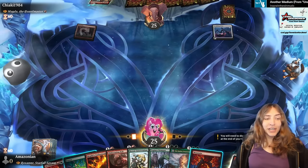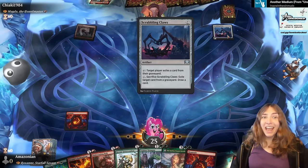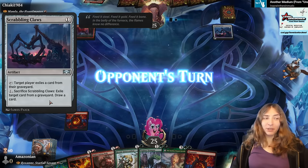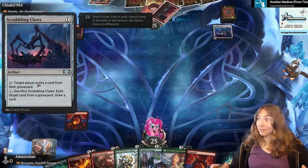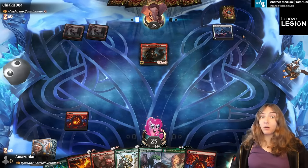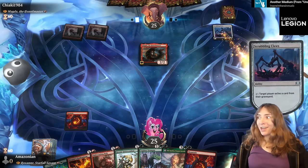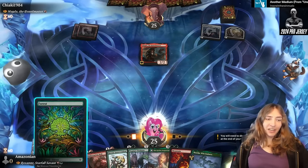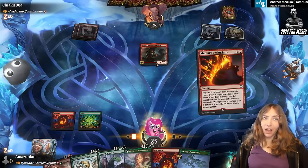They have a free way to commit a crime every turn — Scrabbling Claws lets the target player exile a card from their graveyard, committing a crime. They're not even going to wait until I start casting spells, because they know that if I have a chance, I'm killing Magda.